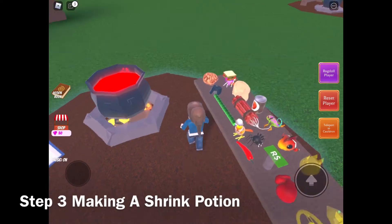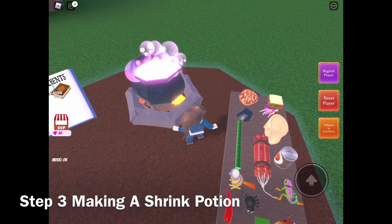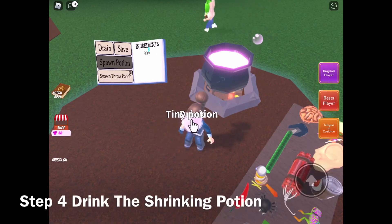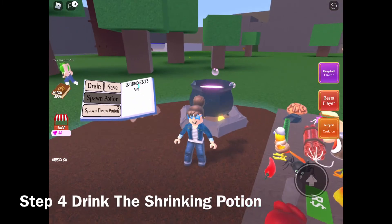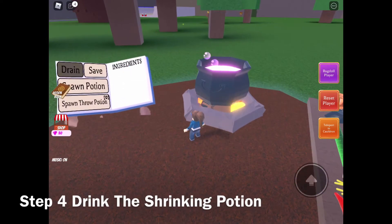The next step is making a shrinking potion. In order to do this, you must have three fairies. Drink the shrinking potion. You get smaller, but it will help you when getting the bean ingredients.